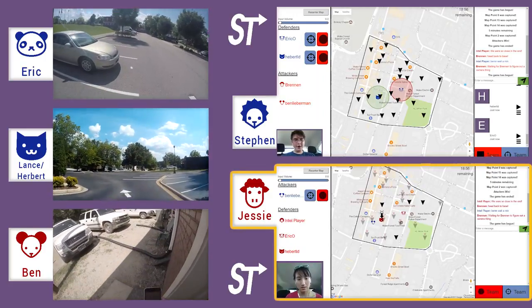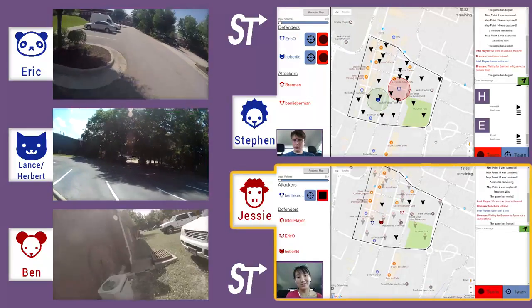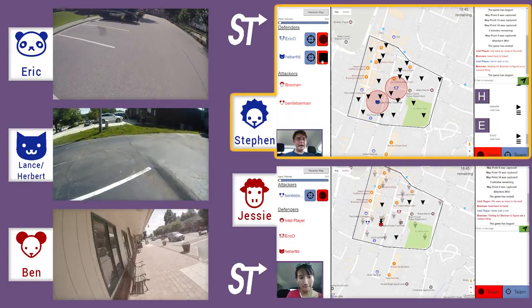Lance just turned green, which means Ben is within 250 feet of him. But Ben quickly dashes west to get out of that circle, and Lance goes red again.